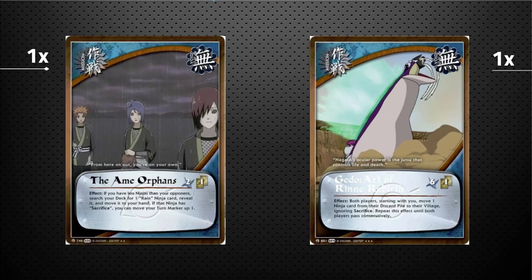One copy of Art of Rinne Rebirth — turn-cost six, cost one. On play, both players, starting with you, move one ninja card from their discard pile to their village ignoring Sacrifice. Repeat back and forth until both players pass consecutively. If you have several dead Pains and summon animals in your discard pile, you get to pull out every ninja and stick them in your village, form teams, and swing for the kill — even if your opponent gets to do the same.